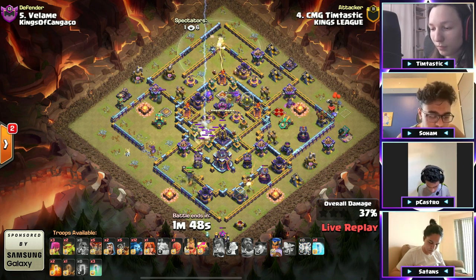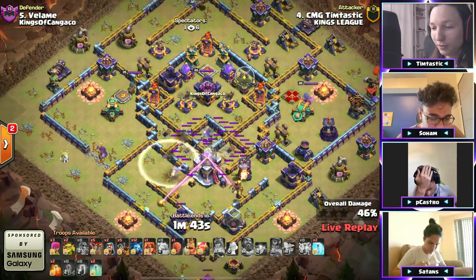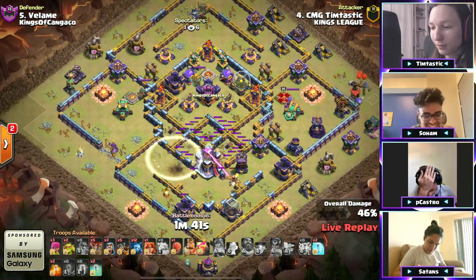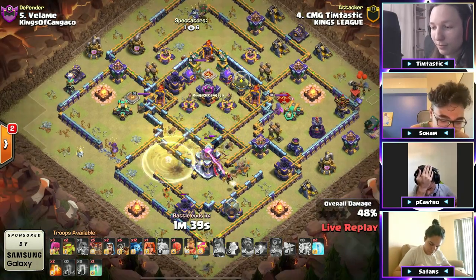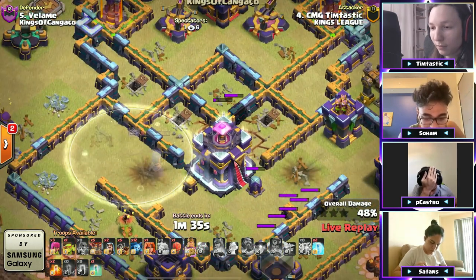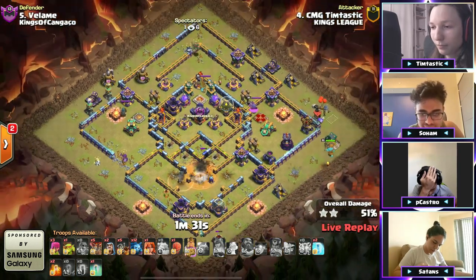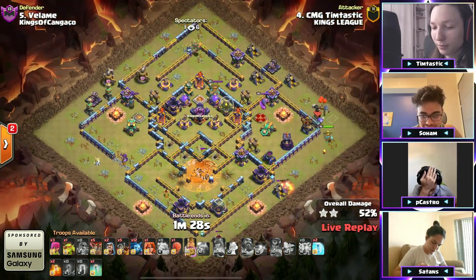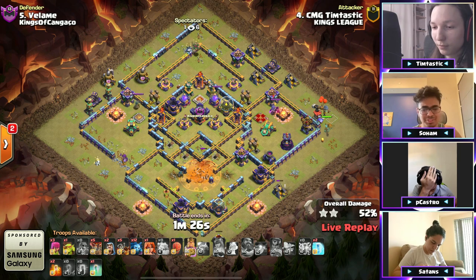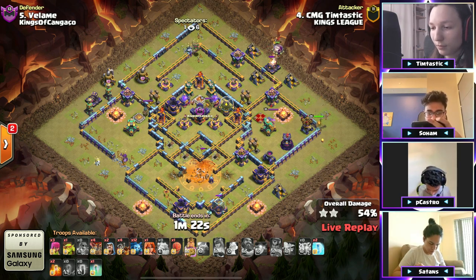RC is still clearing down to the bottom side. Lightning through here — earthquake! Look at that, the earthquake lightning able to help take out the multi. He's trying to keep the RC invisible to secure the town hall. Uh-oh — with the final shot, the RC grabbed the town hall! Wow, look at him breaking this base apart!